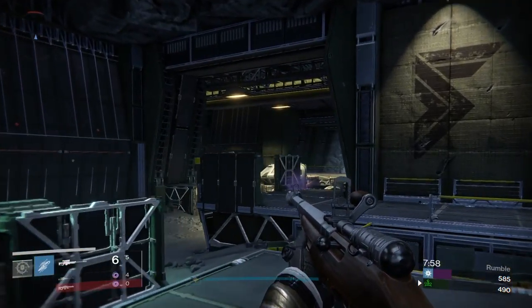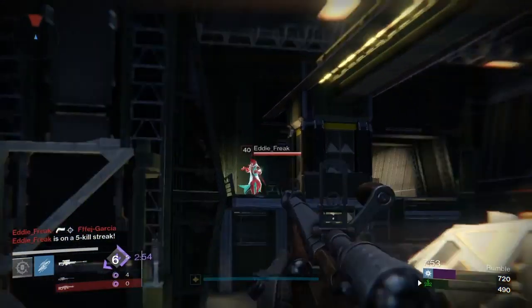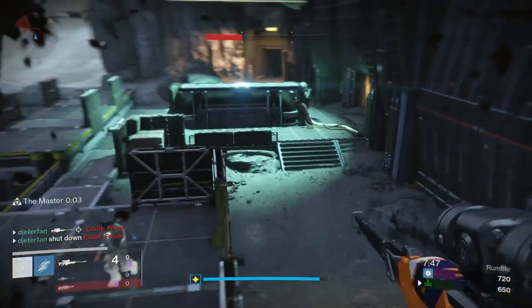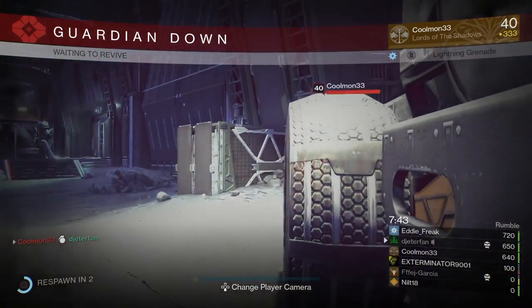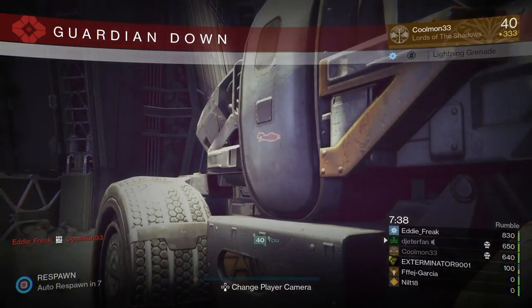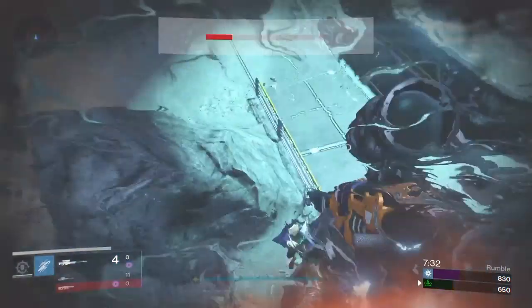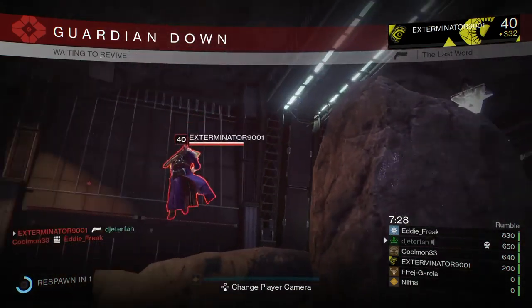Somebody mowed him down — got him that time. Here comes a titan going for another shoulder charge. I almost got him with my trip mine but he ended up getting me with his lightning. At least I took down that warlock — that guy was getting on my nerves. We're still a little behind, about two kills back. Oh, we just spawned right in front of somebody.